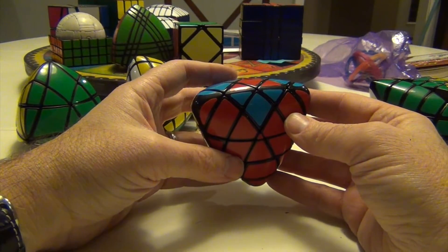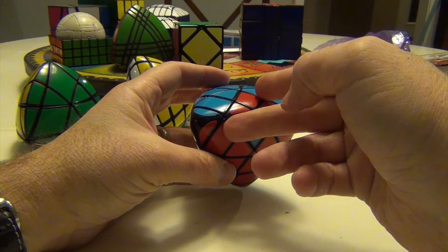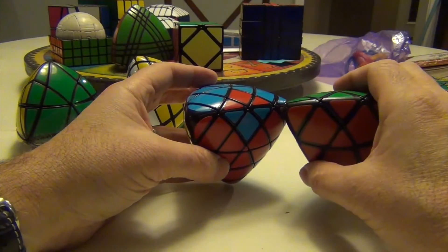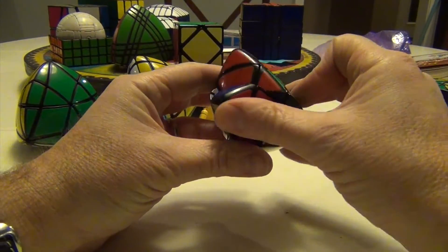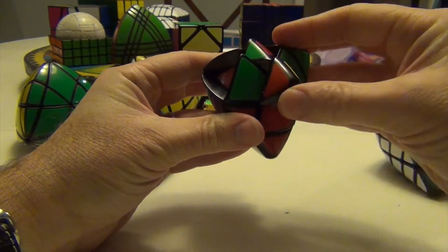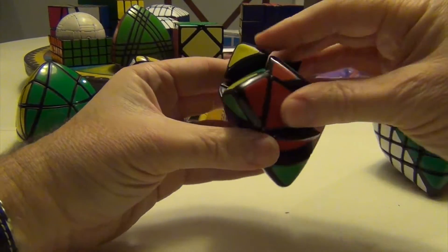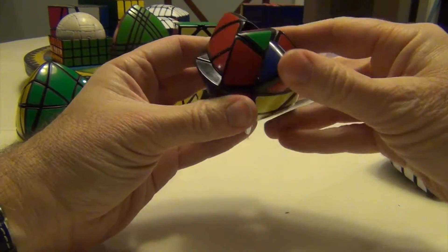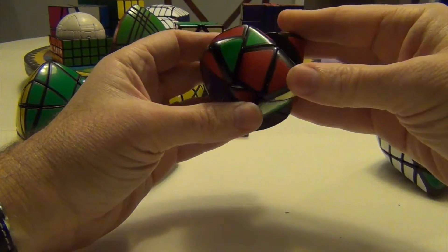Nothing new — you just have to get your strategy. The algorithm to flip the center here, and this is a classic thing that can be done in any supercube. I'll just show it over here: you do R, U, R, U, R, U, R, U, R, U, R, U, R, U.